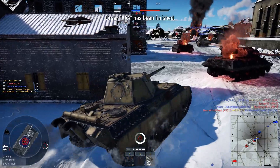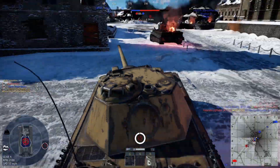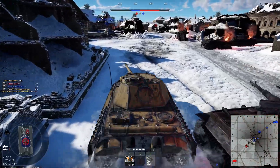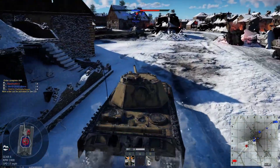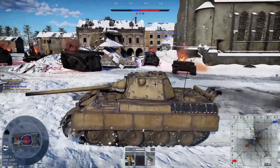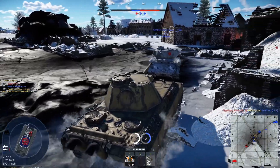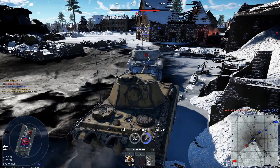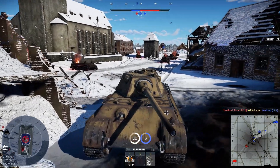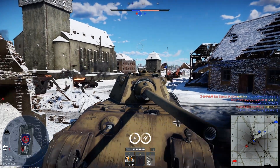That is basically in a nutshell the problem with the Panther F - the armour on the turret isn't very good. And yes, there is an IS-2 there. Just gotta run - I want to get to the capture point so I can repair faster. The Sky Shark's back and he is pounding our team.